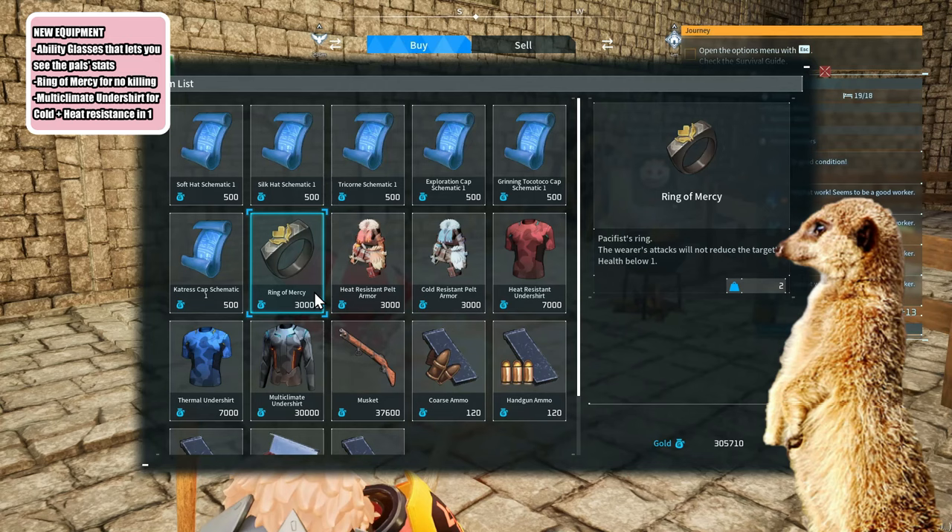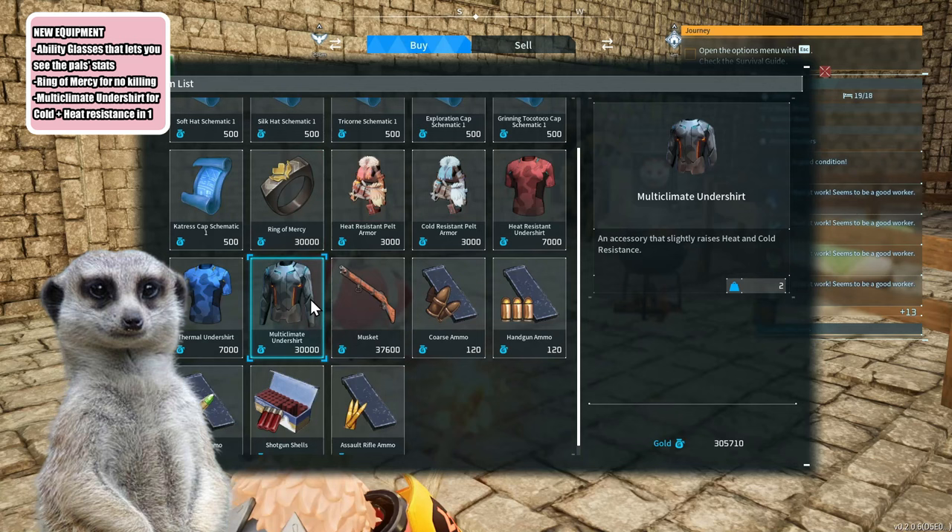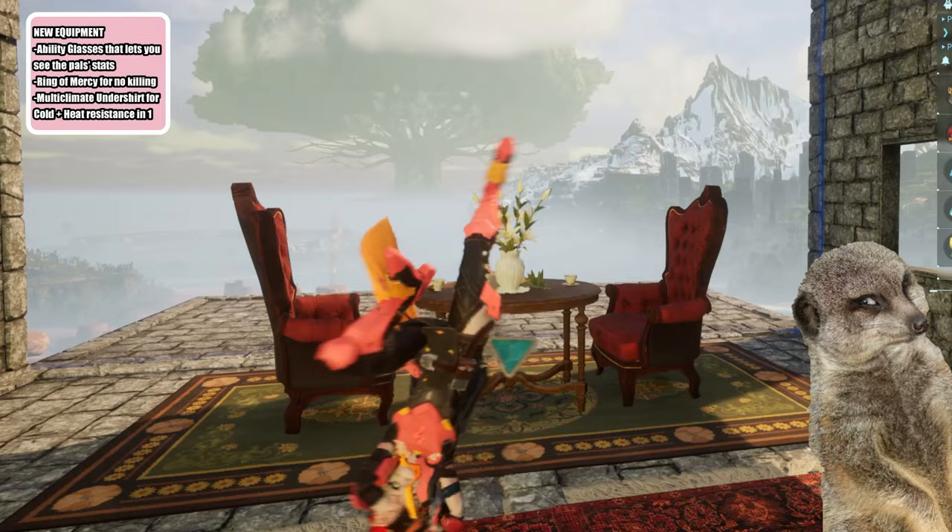The ring of mercy can be bought from merchants or crafted at your workbench. And speaking of buying from merchants, we can now buy a multi-climate undershirt, which gives us both cold and heat resistance. This is an awesome new item because it means we can have one of our accessory slots free for other accessories.